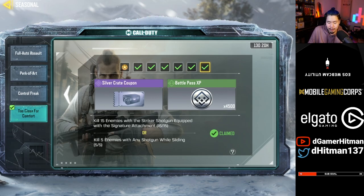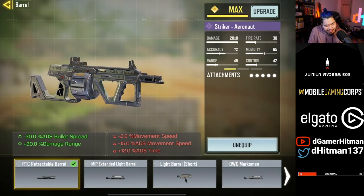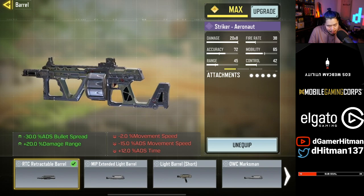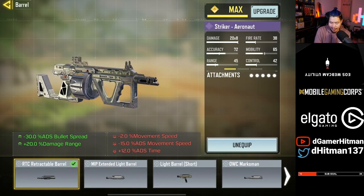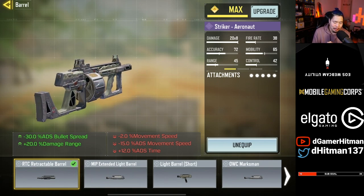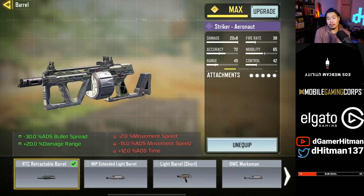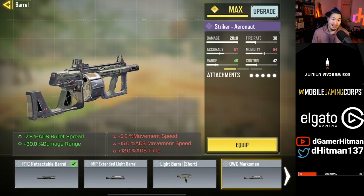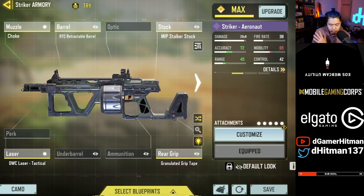Finally, the last challenge is about the attachment. The attachment is the RTC Retractable Barrel. The downsides are you're going to lose 2 movement speed and ADS movement speed, as well as ADS speed. But the upsides are 30% ADS spread accuracy and 20 damage range. The main thing about this is the 30% ADS spread accuracy — I think that's one of the highest of any shotgun in the game, if not the highest.